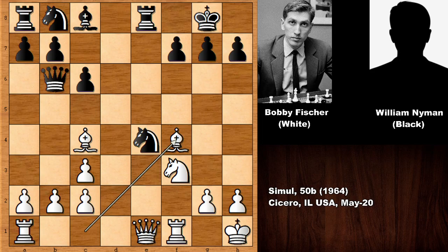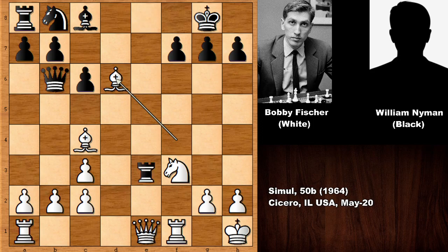Bishop takes on f4 by Bobby Fischer. Knight to d6 by William Neiman — he is discovered-attacking the queen with the rook, defending the rook, and attacking the bishop. Both of Fischer's pieces are under attack. Fischer played an incredible move in this position: he sacrificed the queen after bishop takes on d6. Rook takes on e1, rook takes on e1 — and all of a sudden white is in the driver's seat.